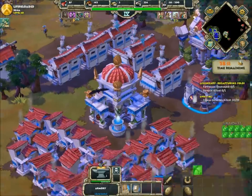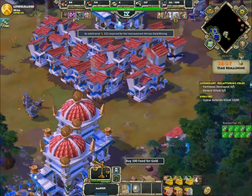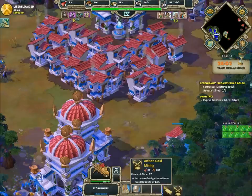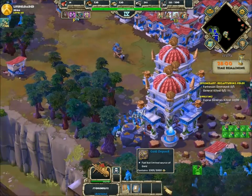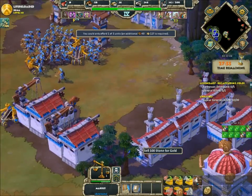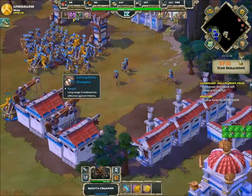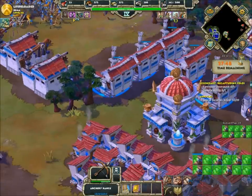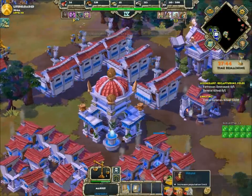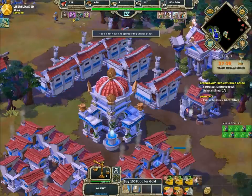Then I have 20 villagers on wood the whole time. As you see, I need to buy resources to get the last two upgrades. I use the age one advisor for cheaper villagers. You could use the storehouse advisor — they're both very, very good. The storehouse advisor helps you get your economy going a little faster with upgrades, but the cheaper villager advisor lets you get more villagers out early.